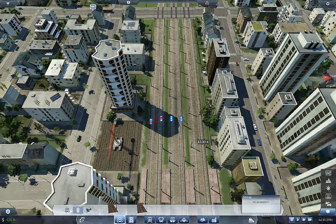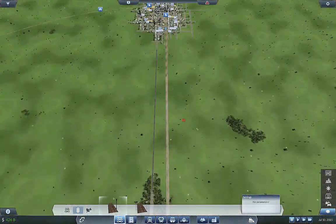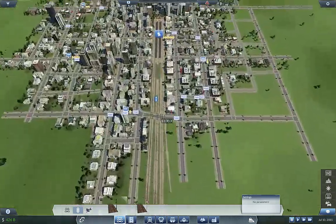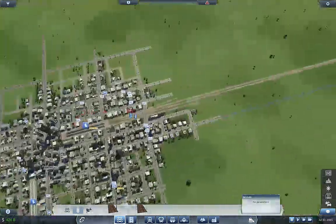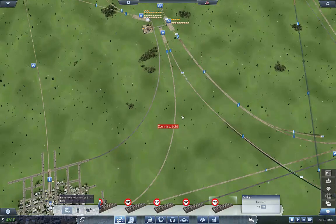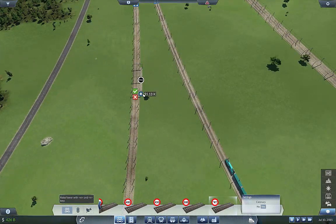So we're just going to put one right at the end here and one right in the middle, trying to keep these as separated as I'm comfortable with. There's the second line, and we need — you guessed it — we need a depot.